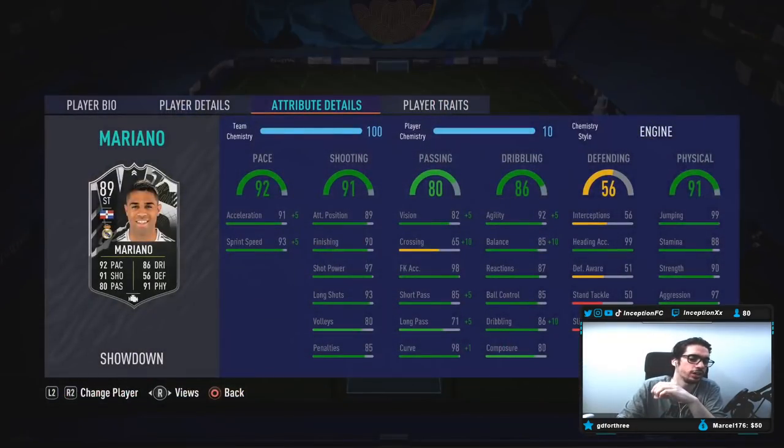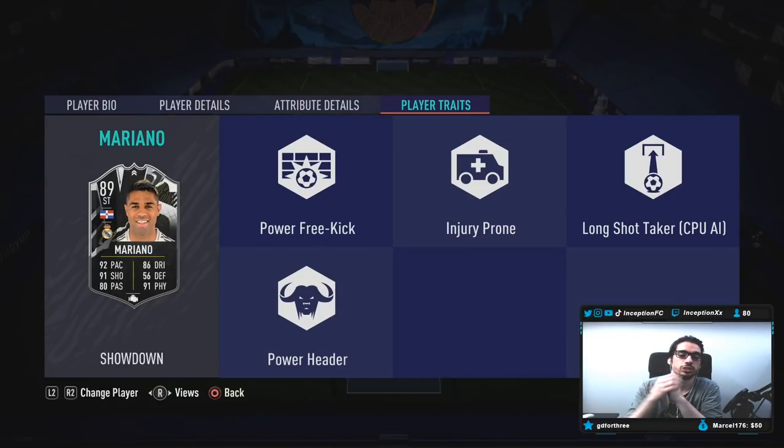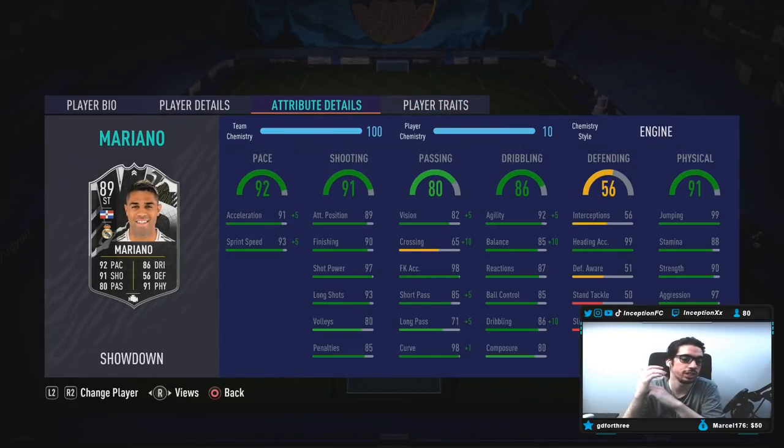We are taking a look at a card that is 5'11, high medium work rates, right-footed, 3-star skill moves with a 4-star weak foot. EA should 100% have upgraded his skill moves because this is probably going to be Mariano's best card for the rest of the year. So it wouldn't have been a bad thing to give him the 4-star skills. In-game player traits: injury prone, power header, and power free kick. In-game attributes: 91 acceleration, 93 sprint speed — good for base card stats.